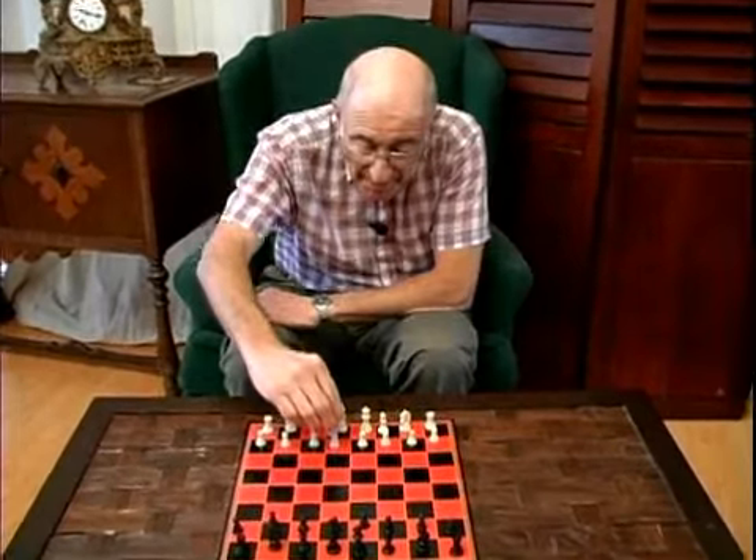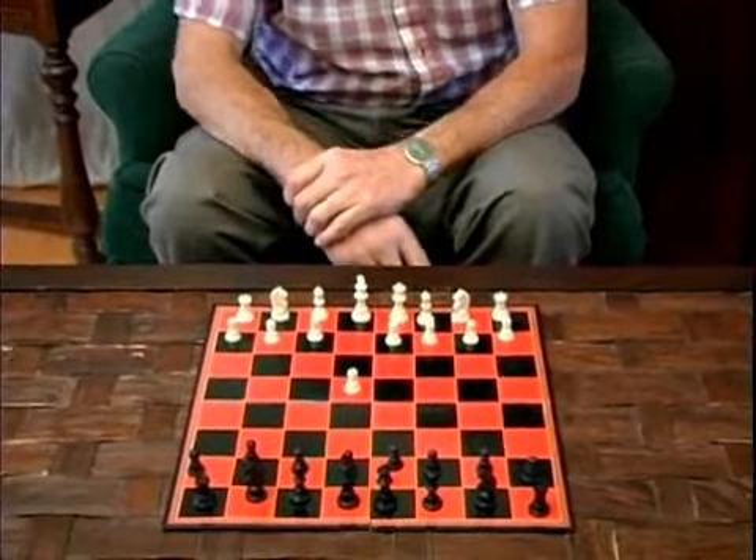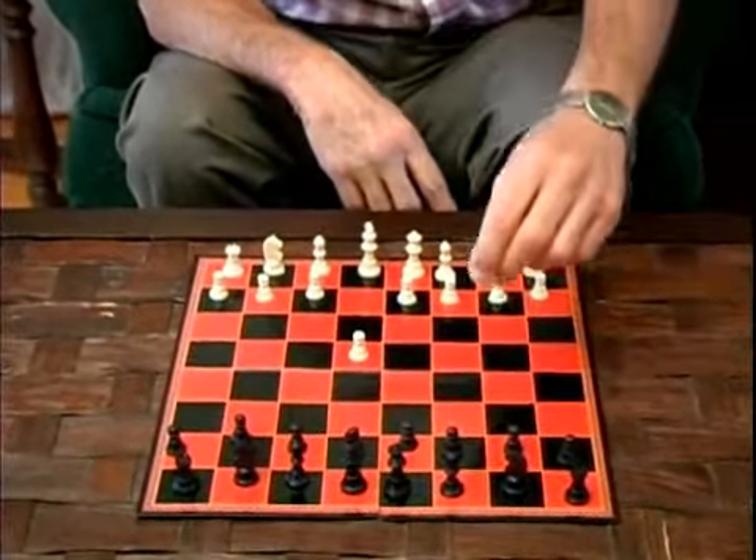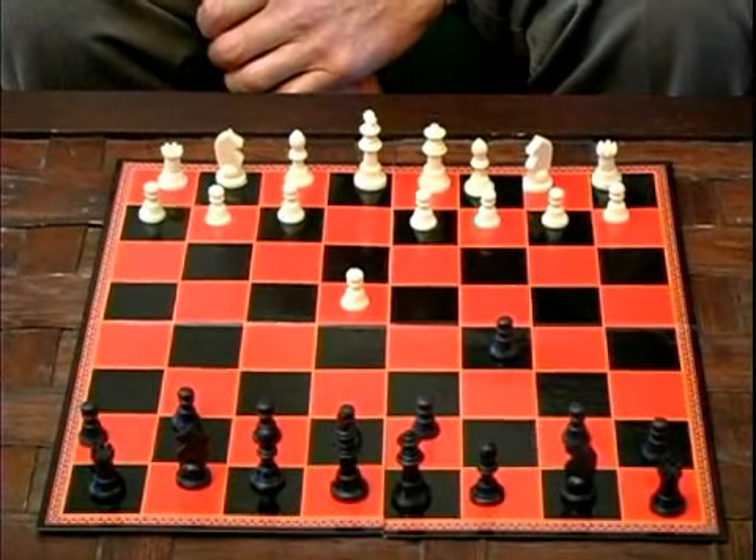But without getting into all this great complexity, the basic game starts like this: Pawn to King's 4 again from white, and the black Sicilian response, Pawn to Queen's Bishop 4.